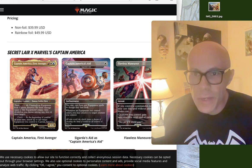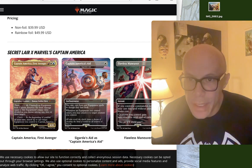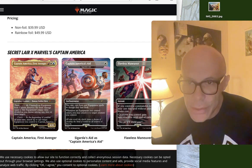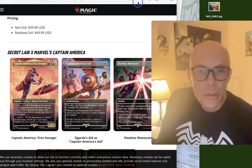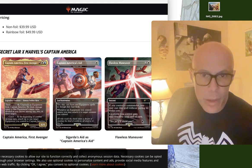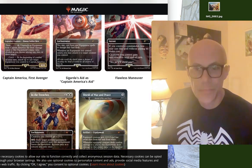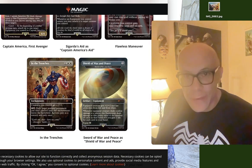We have Captain America, First Avenger. He has Thoreau — unattach an equipment from Captain America, and he deals damage equal to that equipment's mana value, divided as you choose among one, two, or three targets. Captain America, Flawless Maneuver, is an instant — if you control a commander, you may cast this spell without paying its mana cost; creatures you control gain indestructible until end of turn. That's pretty sweet. We also have In the Trenches enchantment — great art on that one.